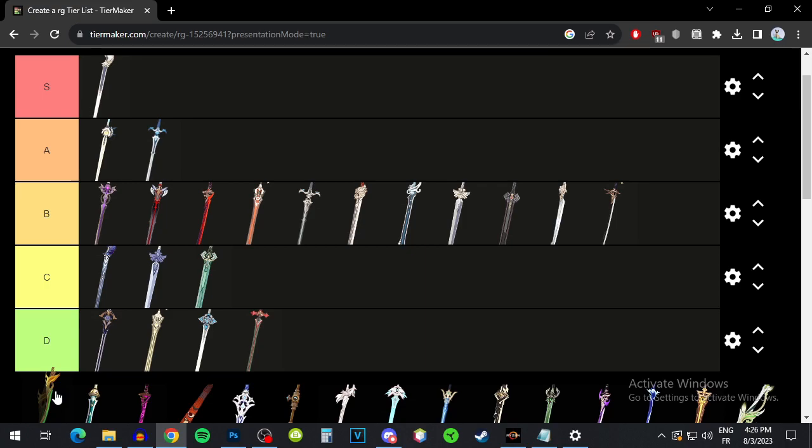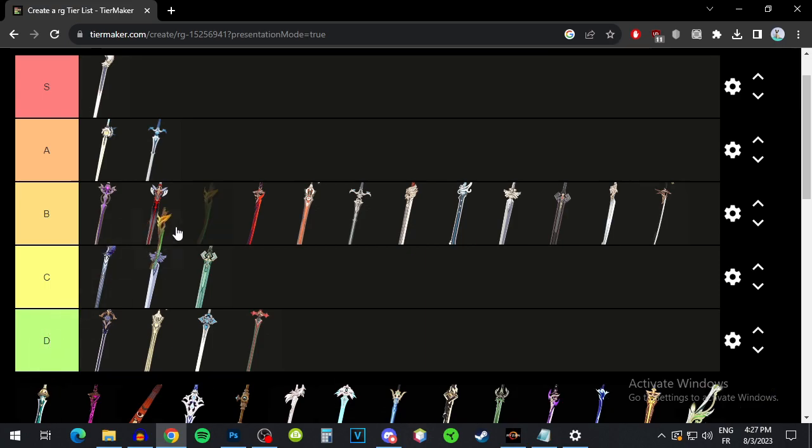Sapwood Blade — energy recharge and also a high base attack. The passive: I'm honestly not sure if Lynette can take full advantage of that. With her elemental burst she can trigger elemental attacks, so I think she can trigger Burning, Quicken, and Aggravate if you have a Dendro on your team. If you do, this weapon can work — it'll give you energy recharge and then the support stuff from the elemental mastery thing. You can also give it to another character. Or you can use it on Lynette in an elemental mastery build. I'll put it B tier — it's an average weapon and doesn't give you that much energy recharge. B tier seems fair.